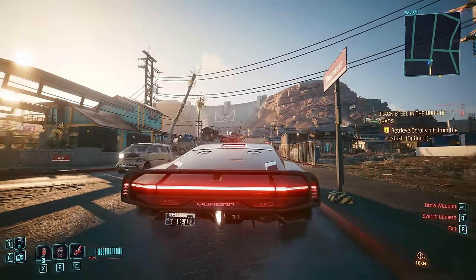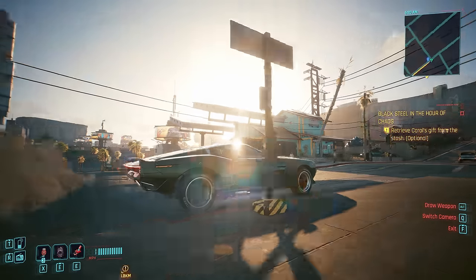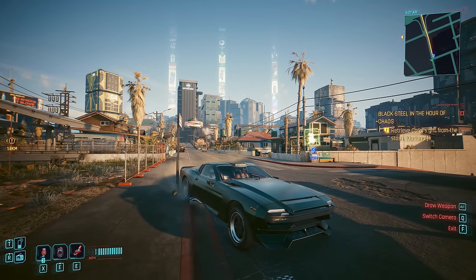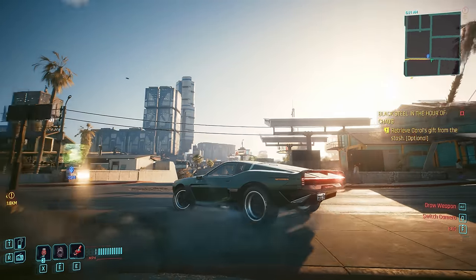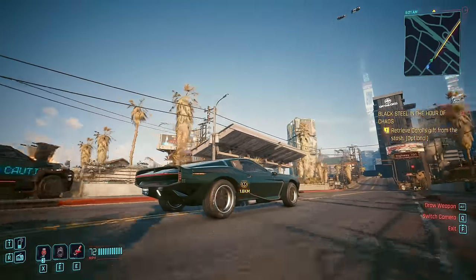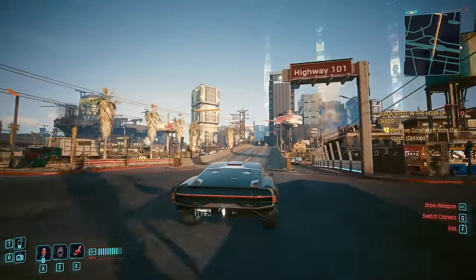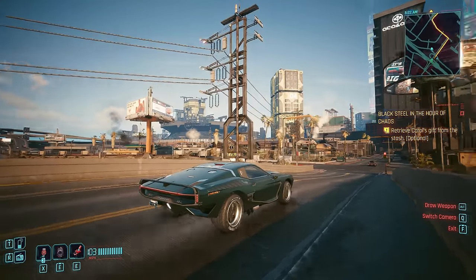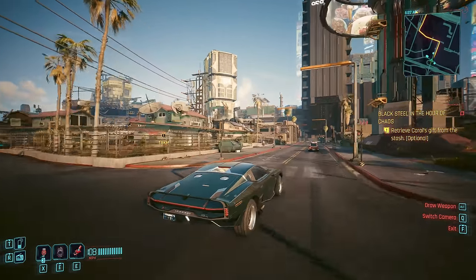Speaking of fixer rewards, we have Dino's Quadra Type 66 640 TS. This is Dino's quest reward, and you get this from doing his gigs in the city centre. I quite like this car — it's actually one of my favourite Quadras. This one has a real kind of look of Steve McQueen's Mustang from Bullitt; it has that same kind of green and it just looks super cool.